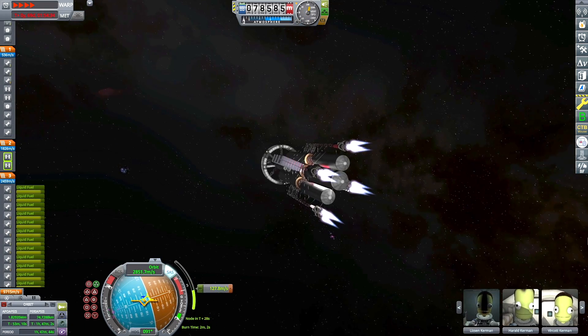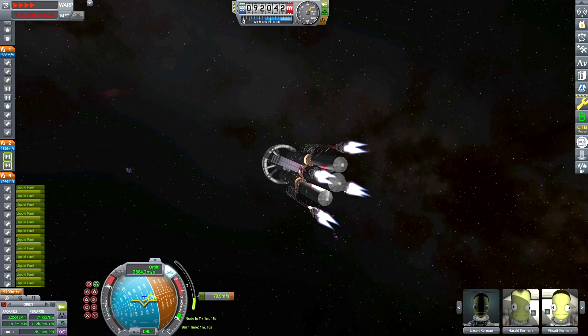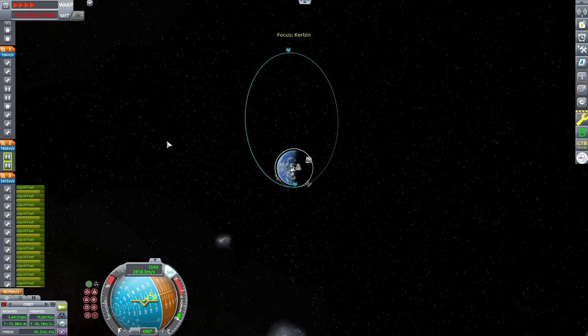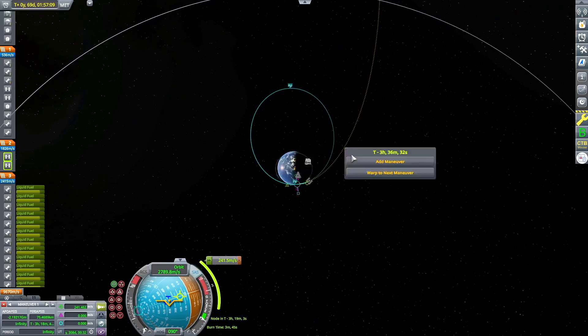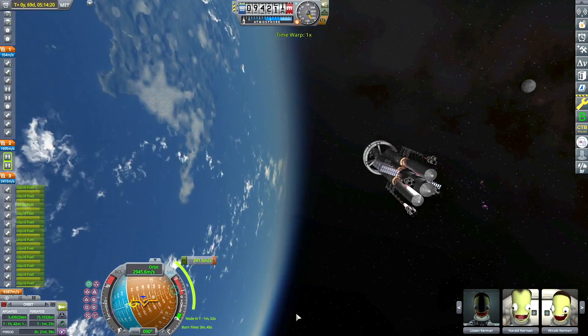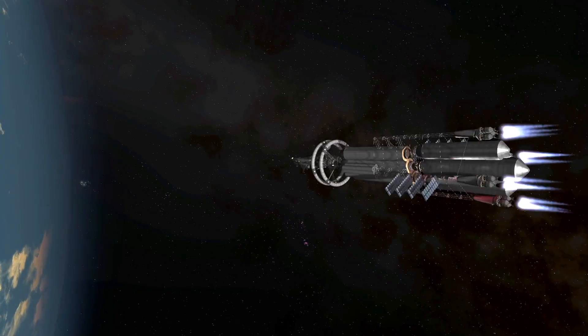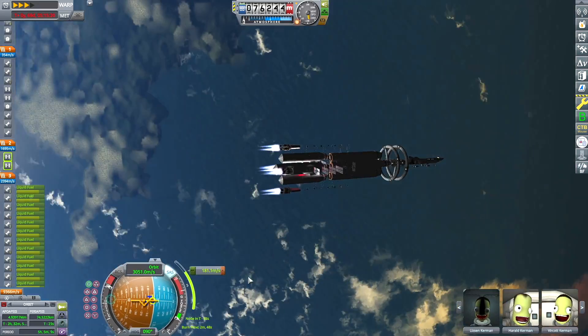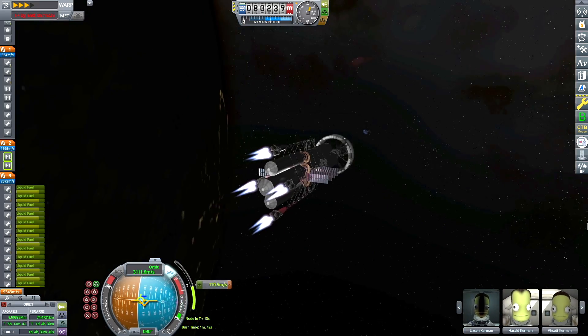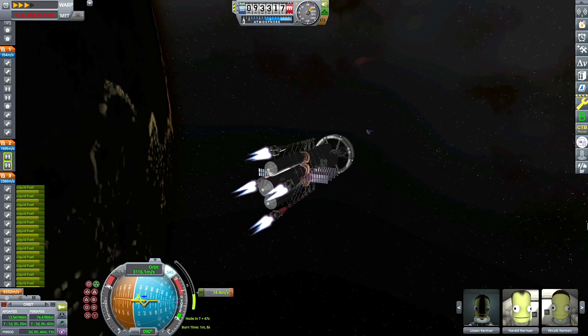I'm just about done with my second burn right now, and we'll swing around just one more time until we can escape Kerbin's sphere of influence on a prograde trajectory towards Sarnis, which is the Saturn analog added to the Kerbal system by the Outer Planets Mod — super classic, highly recommend it.